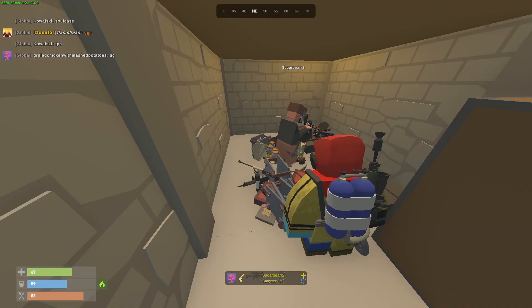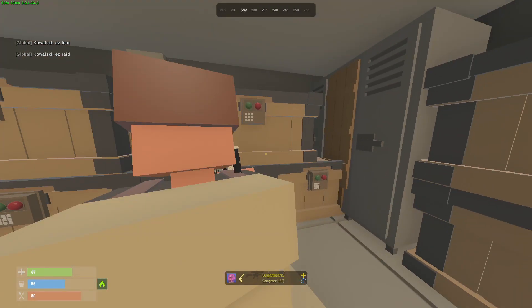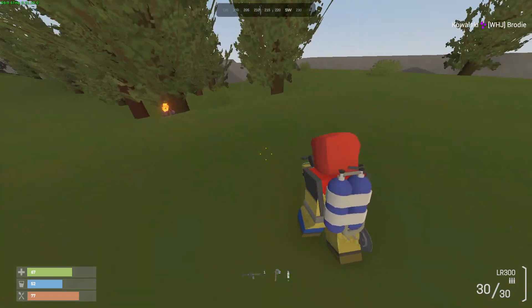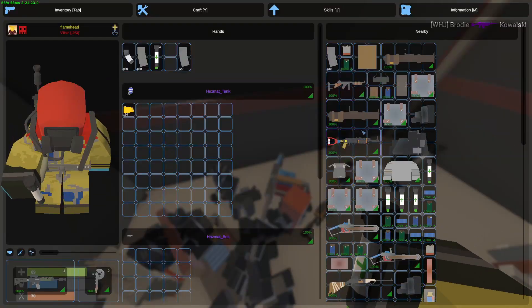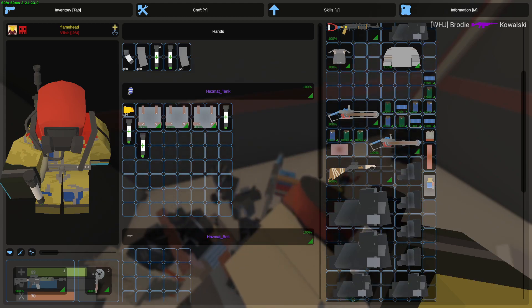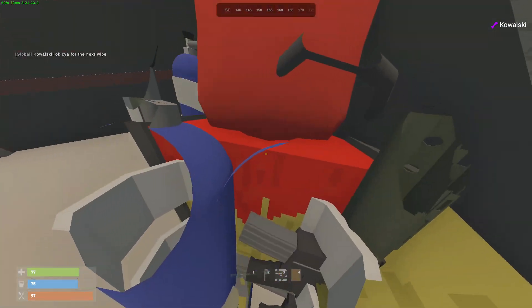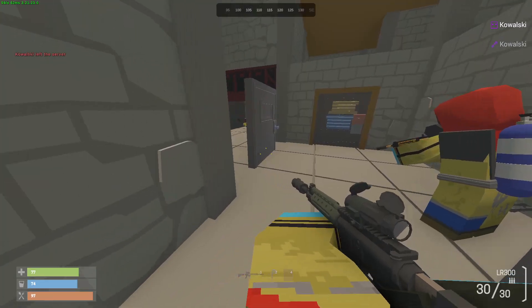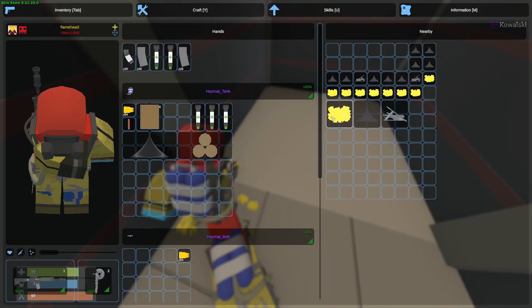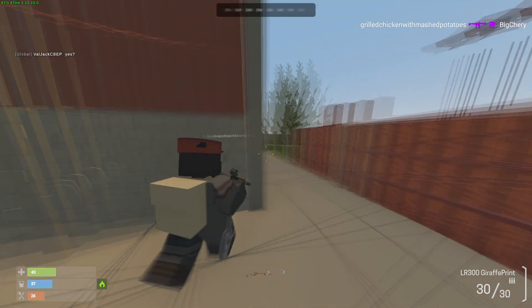We've pretty much taken everything important. We could go back but we got so much good loot from that raid. Now it's time to organize everything. We went back and some loot is still there - the guy didn't return. We placed a TC so they can't come back. We returned with another C4 and broke the locker. We got logs, sulfur - did everything to make C4 except for oil.